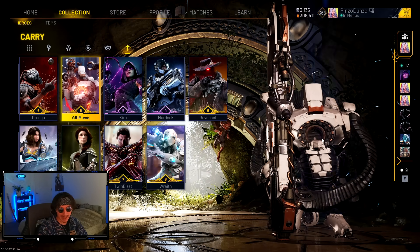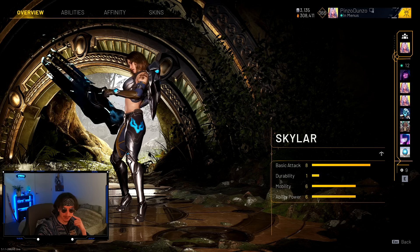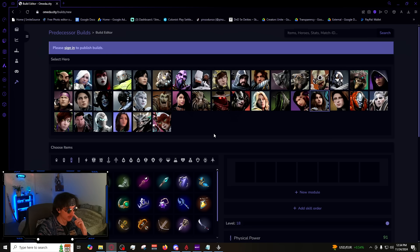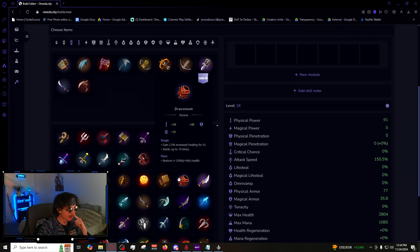Starting with carry build number five: Skylar. Carry builds are going to be a little homogenous — they're fairly similar for a lot of carries. When it comes to carries, what matters is your damage output, your DPS, and since you're auto attacking a lot, it ends up coming out kind of similar. Skylar is the primary carry right now.